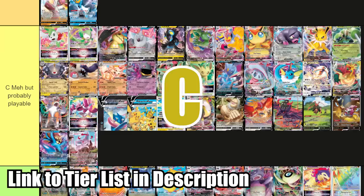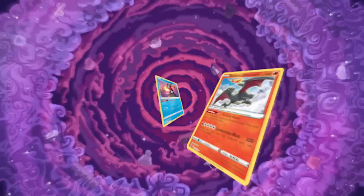We're back with the low-tier wheel. Today we've got C, D, and F-tier Pokémon to spin for. We've also banished Radiant Greninja and Radiant Charizard to the S-tier, so that we're encouraged to use some of the lesser-loved Radiant Pokémon.